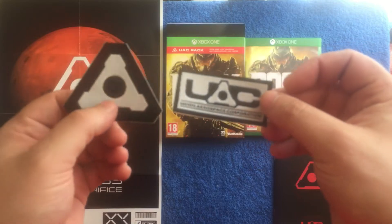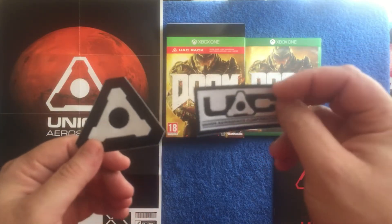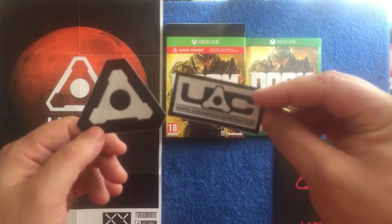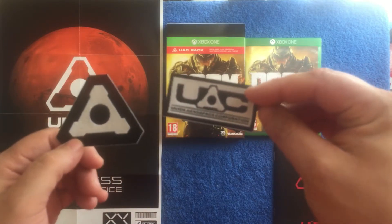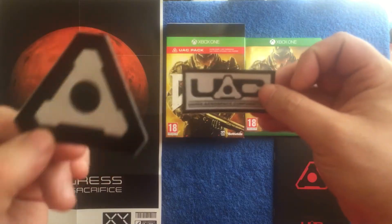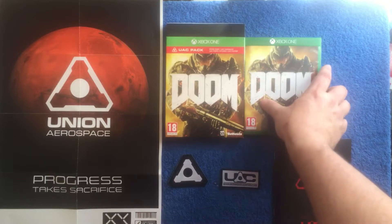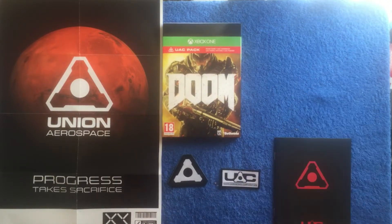We get two iron-on patches with the UAC corps logo and the UAC logo. I might try and iron them onto a jacket I've got for it, so that's what I'm trying to get at.